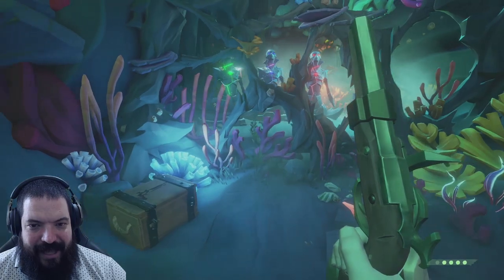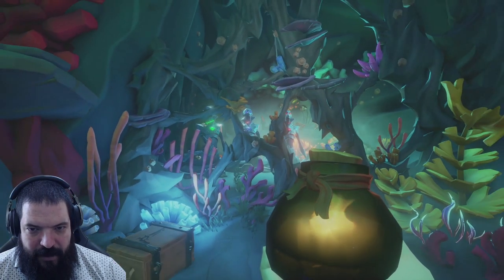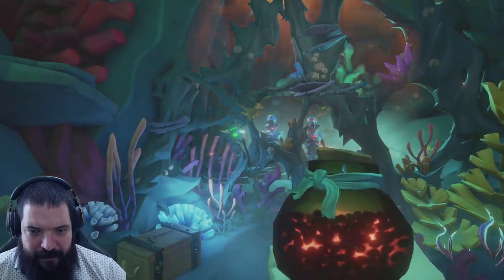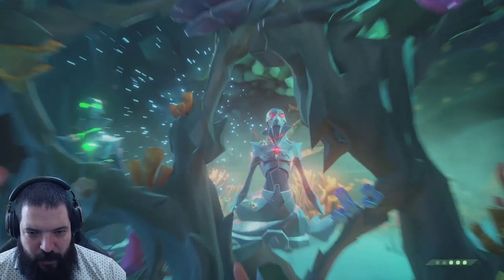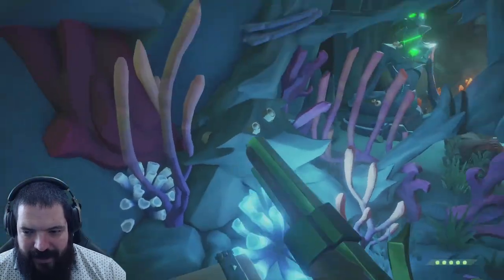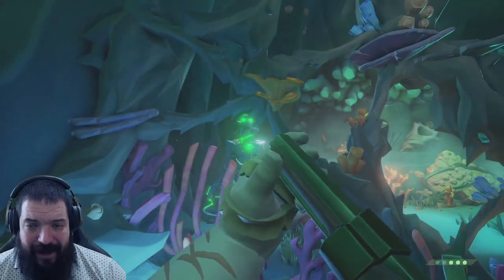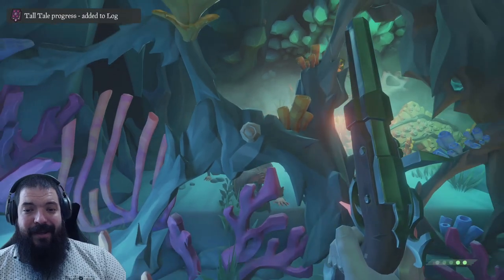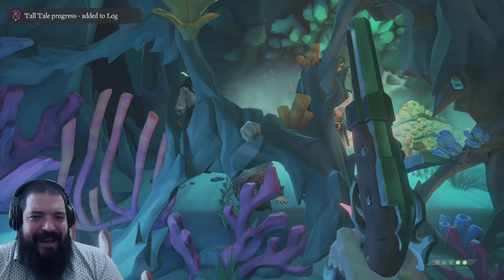Stock up on ammo and food, then proceed downwards further into the siren's cave — we've got an old friend to rescue. Grab the ammo chest and keep going. Shoot the statues to break them; they don't take as much damage as the normal mermaid statues you'd find on an island. Once they're destroyed, we're rescuing our old mate and that is it — the tall tale is done. Return back to your ship.